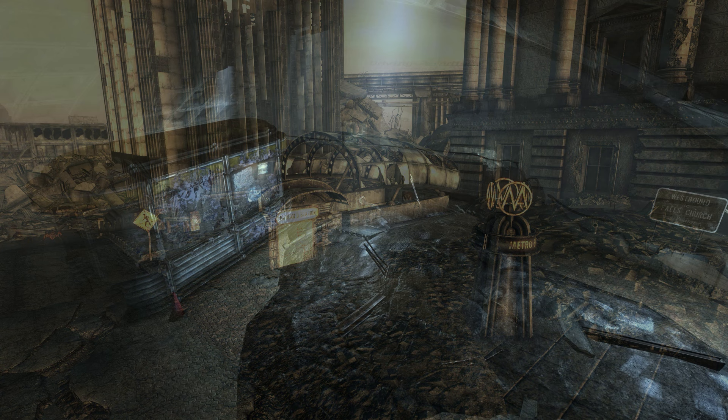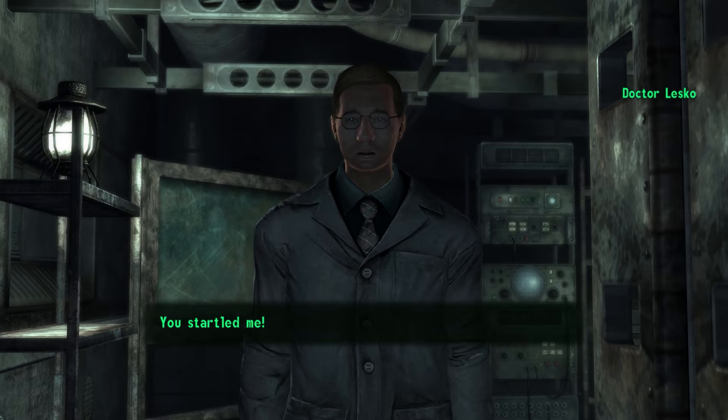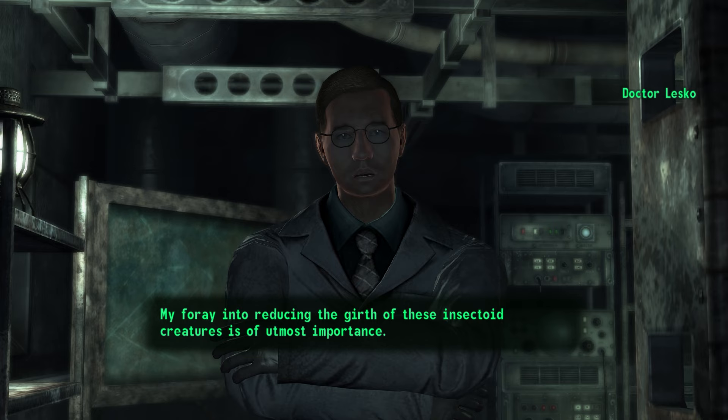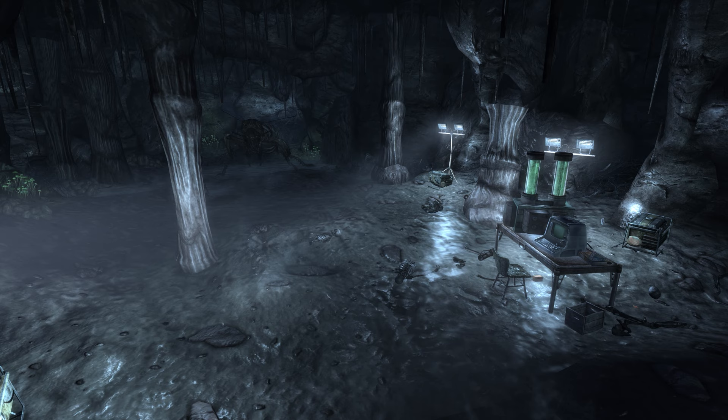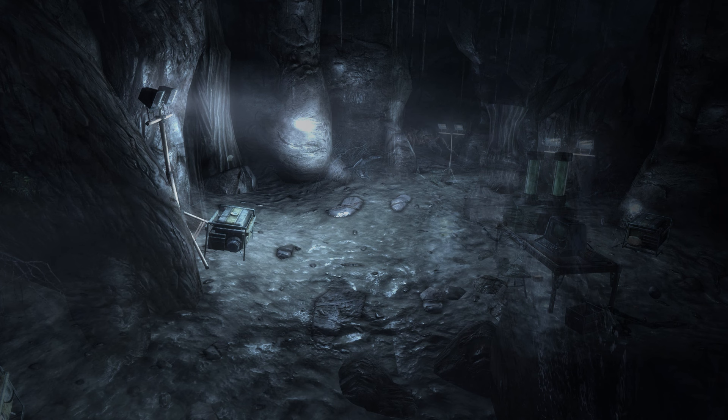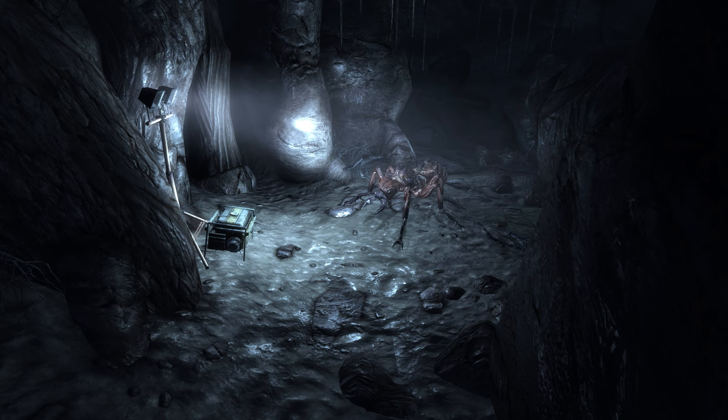Battling through the fire-breathing ants, the Lone Wanderer pushed into Marigold Station and descended into its depths. Here they discovered another of Dr. Lesko's labs and found that he was still alive. Dr. Lesko explained the nature of the experiment — injecting ant eggs to reduce the size of the adults, successively more generation by generation. Just beyond his lab lay the nest, in which the giant ant queen laid the eggs in question. Unfortunately, he had lost access to the hatchery chamber — five nest guardians barred the way. He asked the Lone Wanderer to deal with those guardians so as to stop the flow of fire ants.